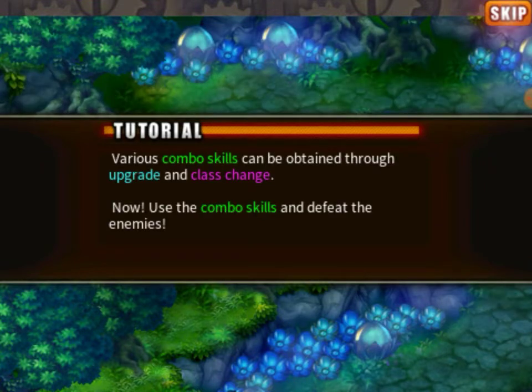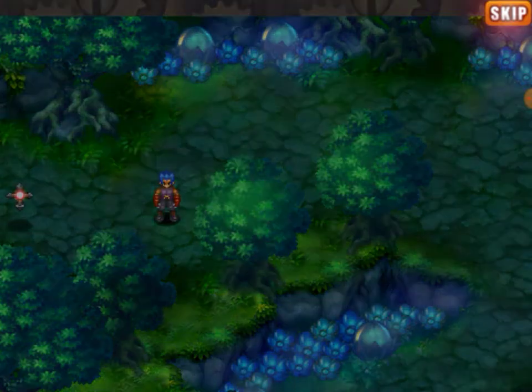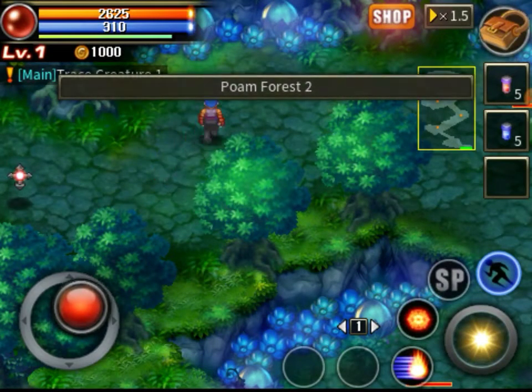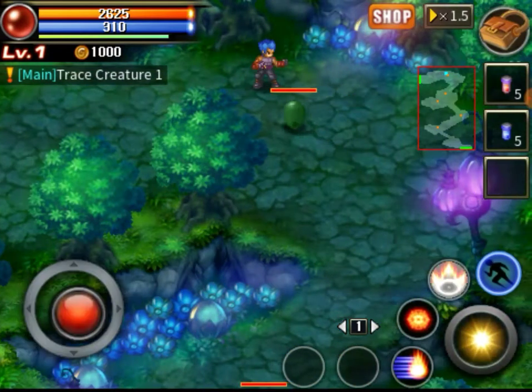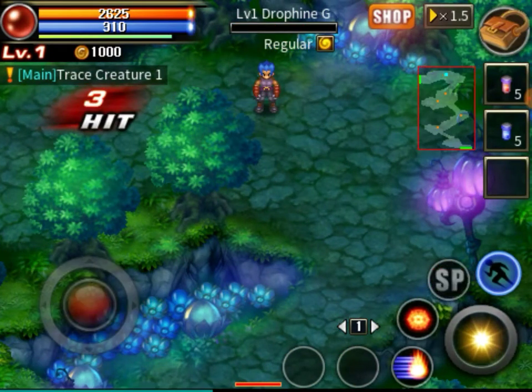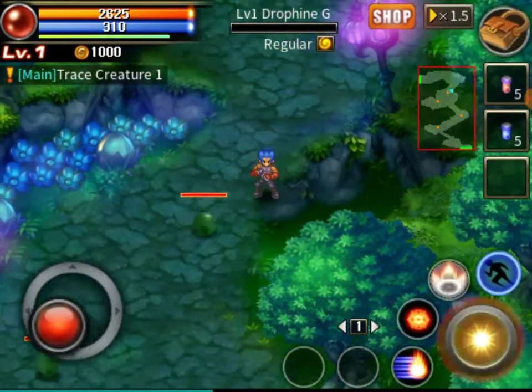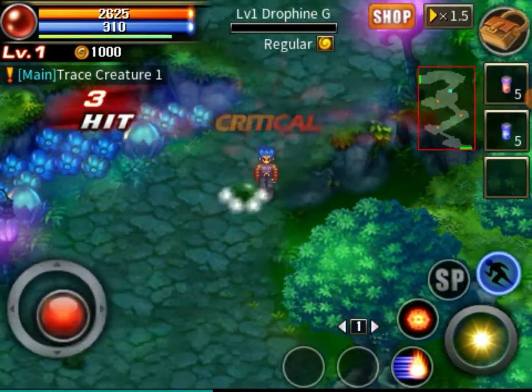Various combos can be obtained through upgrades and class change. Yeah, you can use your little fireball magic and your swords and stuff like that. But like I said, it's a standard dungeon crawler. With Ray here, he's more of a punching type of guy, but it adds a little story mode to it, so I actually liked it when I first played it.